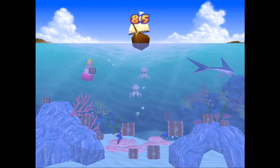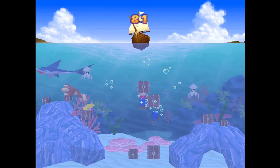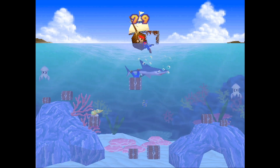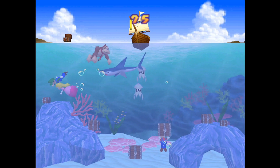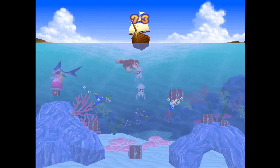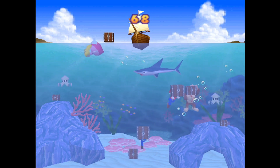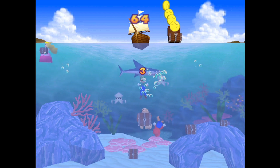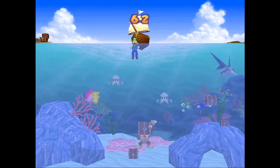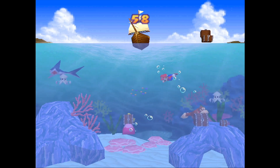That's right, the fine people at HAL Labs pulled another sneaky on us and repackaged another minigame for a different combination of players. This one is a free-for-all game where everyone dives to get the treasure. You mash A to dive and try to avoid the sea life around you as you bring a chest to the surface. If you hit anything, you'll drop your treasure and become stunned for a few moments before you can move again.